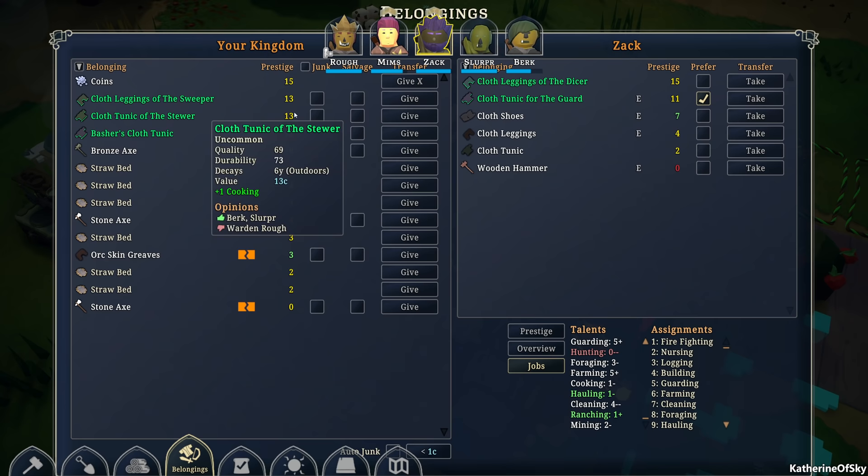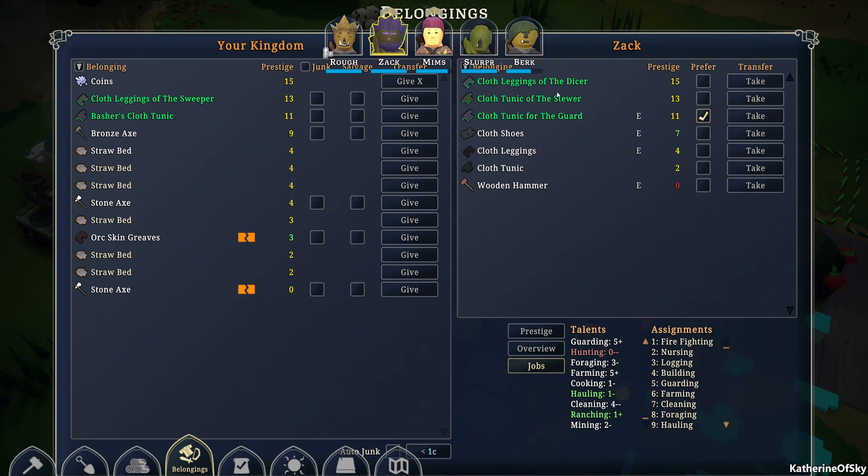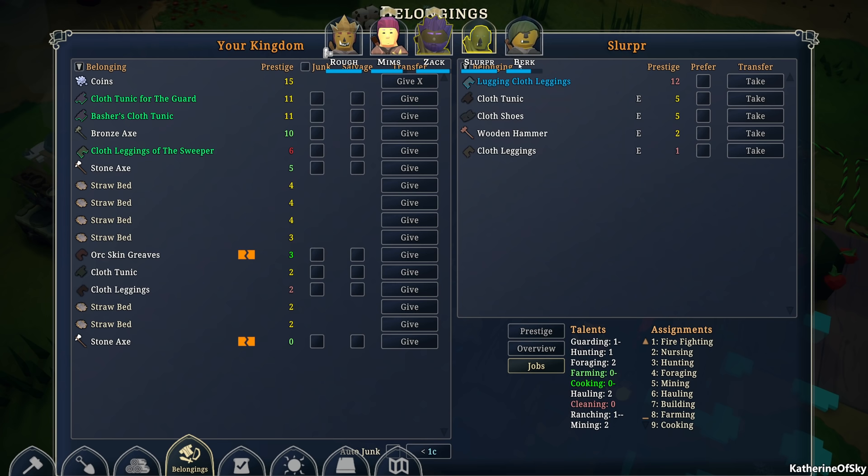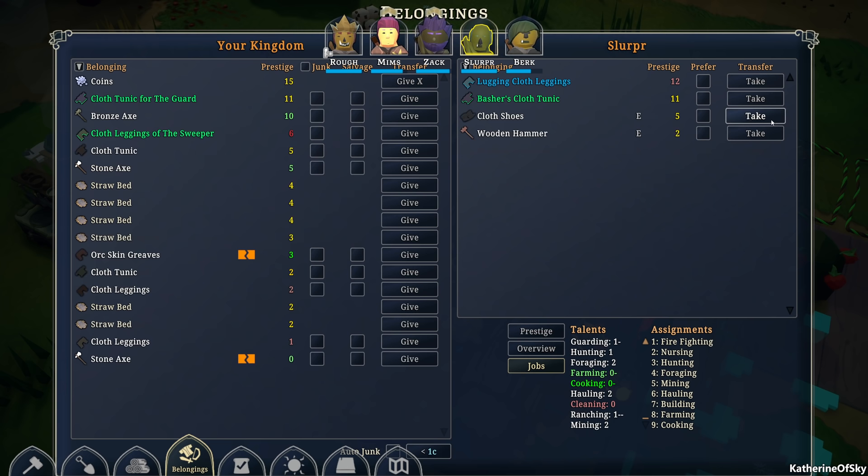This will give you cooking as well. Cloth tunic of the guard — no, you're going to be the cook. Now we have that covered. They prefer this one — let's take the guard one off, and the leggings and the tunic because they have the other stuff already. Slurper, you've got leggings, so we're going to take your old leggings off. I didn't realize they didn't drop their other stuff — that seems very strange.